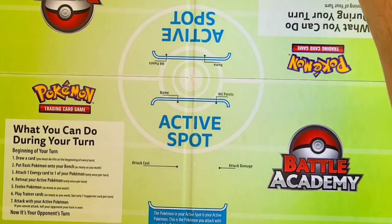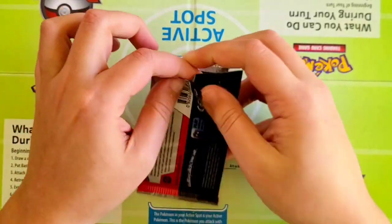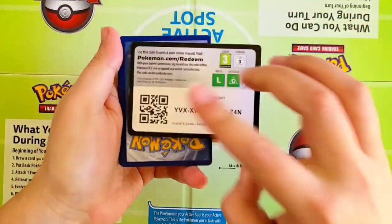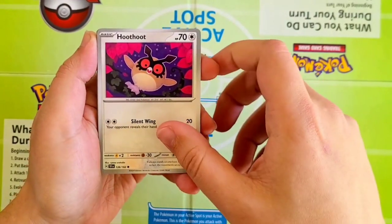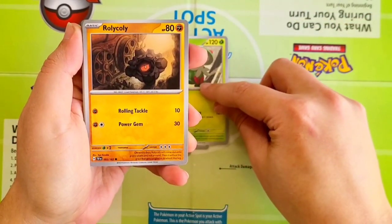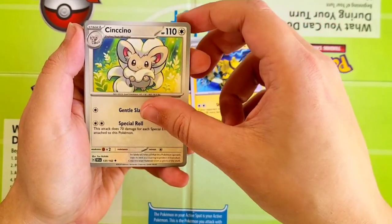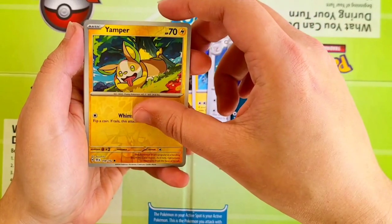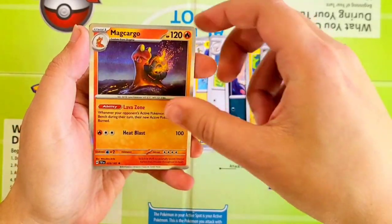Going on the right side now, taking it right in the middle for Temporal Forces. Starting off with Hoothoot, Beldum, Breloom, Rolycoly, Electivire, Cinccino, Shuppet. Our Reverse is going to be a Yamper, followed by my boy Houndour, and a Magcargo Holographic.